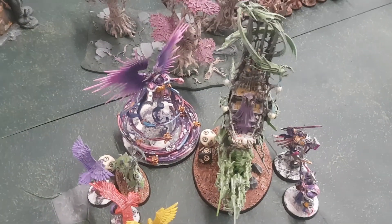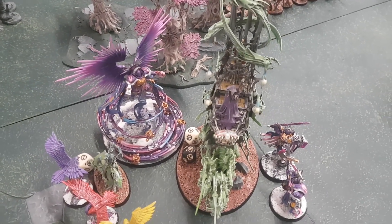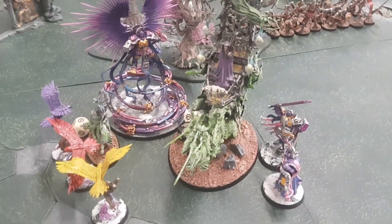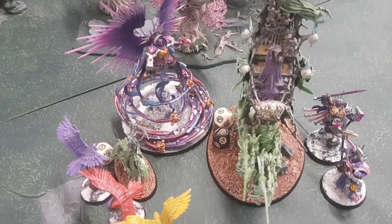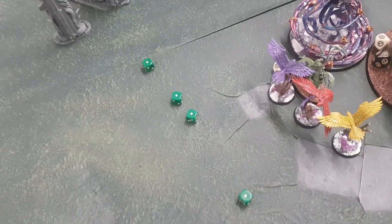Luke goes with the Mortis Engine staff: one attack, fours and threes, minus one rend. The Mortis Engine has taken ten wounds, so Aethereal Weapons are down to four attacks — sixes are mortal wounds, fives to hit. A batch of ones — Luke does nothing. Lucy swings back with the Liberators: Grand Hammer gets one hit, one normal hammer hit. Threes to wound — one at minus one rend and one normal hit. One wound kills one Black Knight, one wound remains.